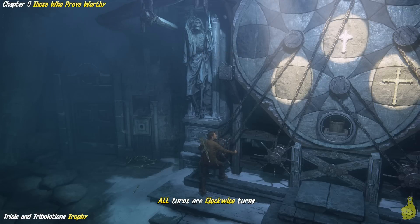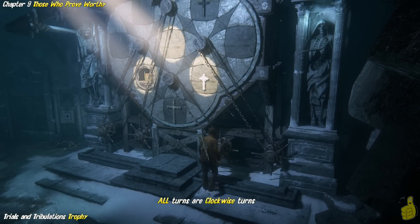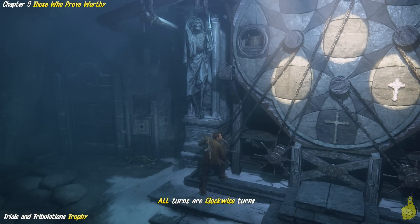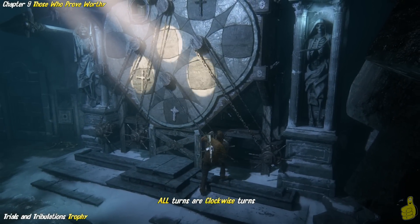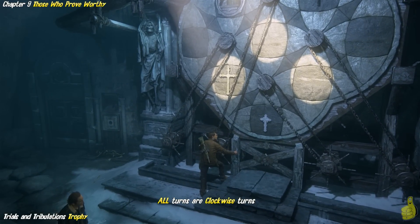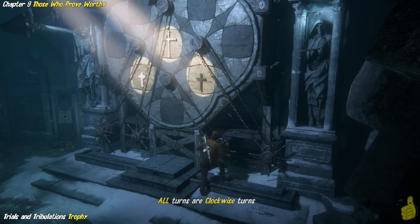We're going to start off by turning crank one clockwise one time. Then we're going to head on over to crank number three and turn it clockwise one time. Now go back to crank one and turn it clockwise two times, which moves the bucket up into the top spot there, which is close to what we need. So next, go to crank number three and clockwise one more time. Then we're going to head over to crank number two, which we haven't visited yet, and we're going to move it one time, which moves the bucket into the top slot and slides the black cross into the bottom disc. Last but not least, turn crank three clockwise one last time. And look at that.